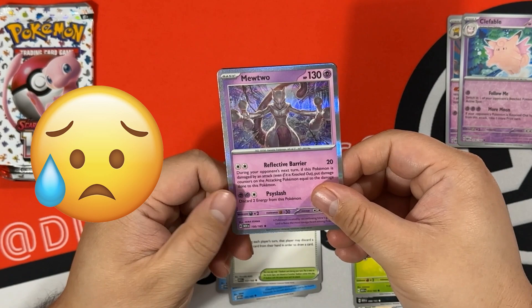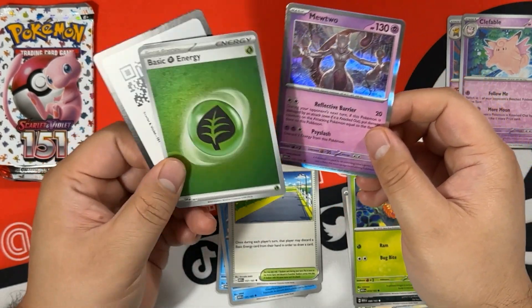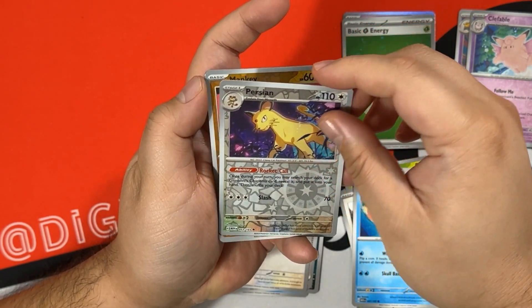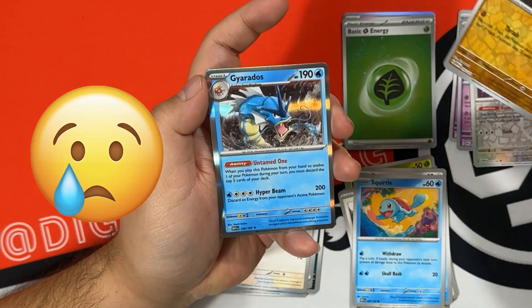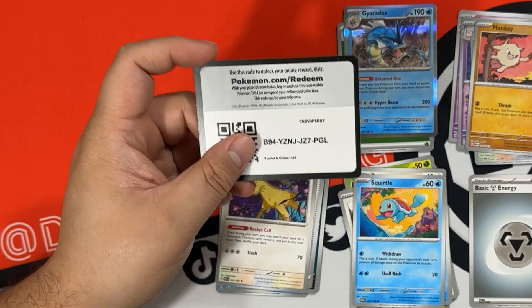Mewtwo is our rare. No hits in five packs, but hey we got a basic grass energy holo, and then the code card. Last pack for this tin: Persian is our first reverse, Mankey is our second reverse, and Gyarados is our rare. No hits in three tins, and then the code card.